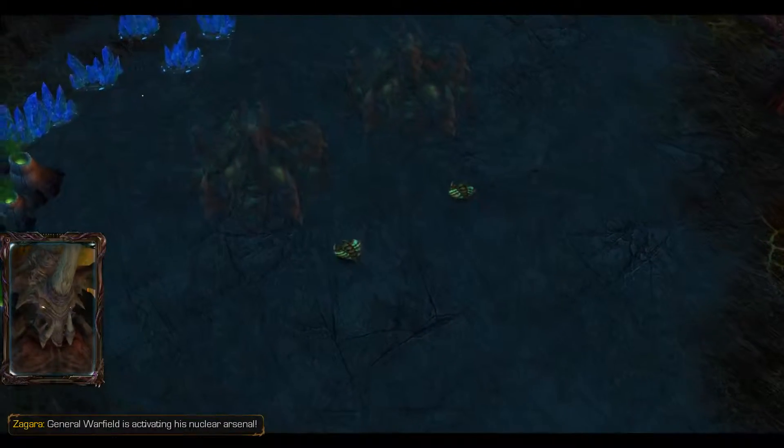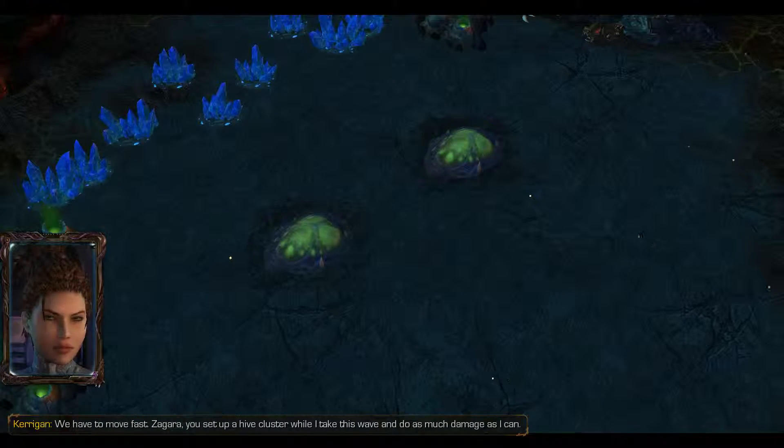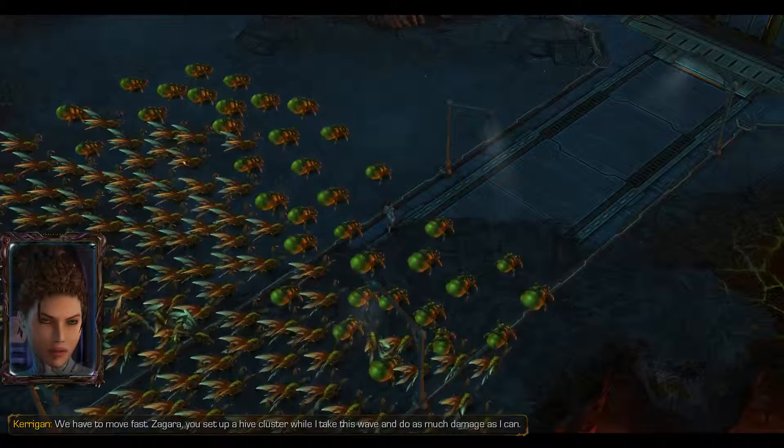General Warfield is activating his nuclear arsenal. We have to move fast. Zagara, you set up a hive cluster while I take this wave and do as much damage as I can.